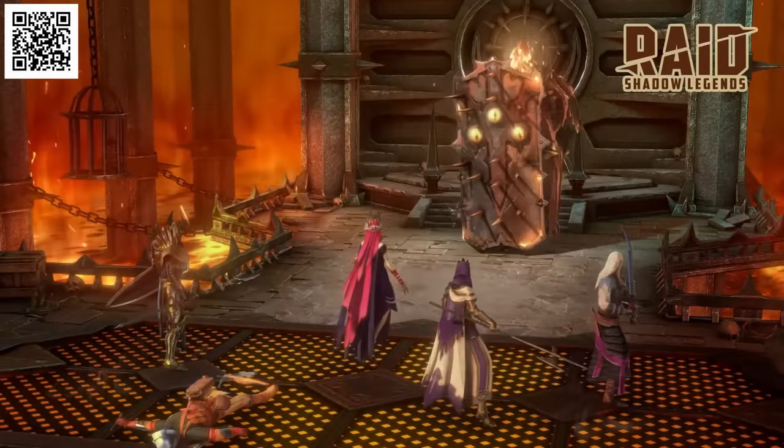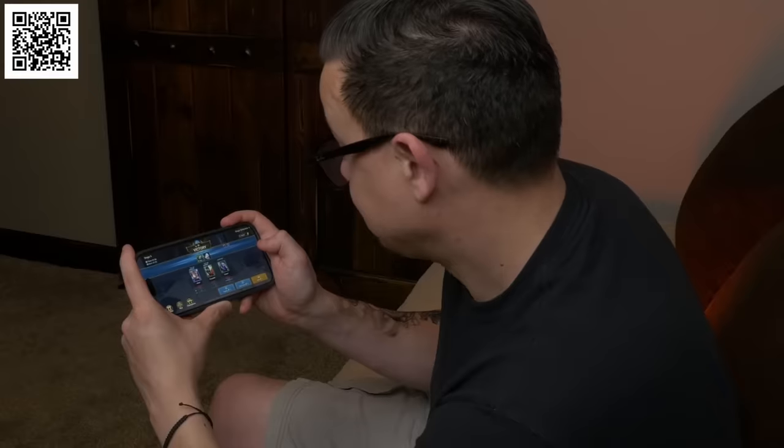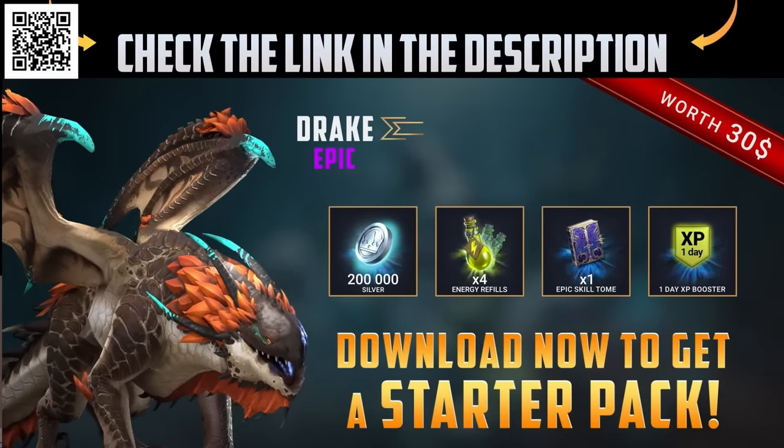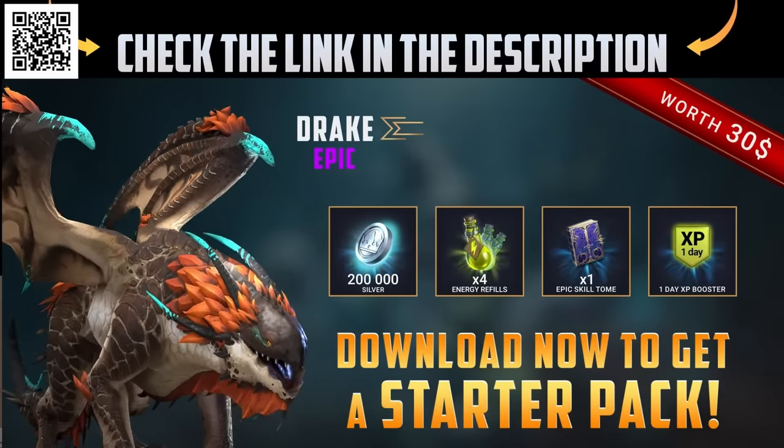And if you're part of Elite Clan, why don't you hook up Ninjan with an invite? That's with a zero instead of an O, because some butthead already stole my name. So go download the game and use the QR code on the screen or the link down in the video description to get yourself set up with this free starter kit — the Sweet Loot. A big thank you to Raid Shadow Legends for sponsoring today's video. Now let's get back to it.